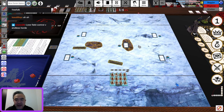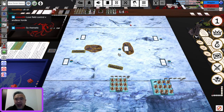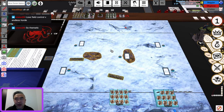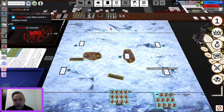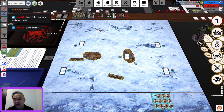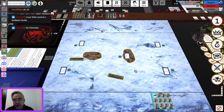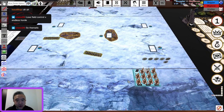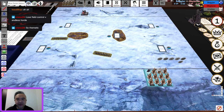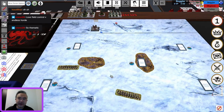I wonder how Obiscus will react — will he play similarly or focus on one flank to avoid facing the full Free Folk army? Focusing on one flank is probably smarter. If you try to compete across the whole board you'll probably get overwhelmed, but if you focus attention on one flank you might overcome their numbers advantage. It looks like Raiders are going down first — good deployment. You want to put down your cheap stuff first, and Obiscus is doing something very similar.